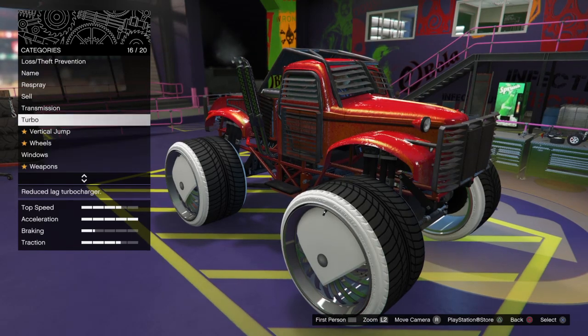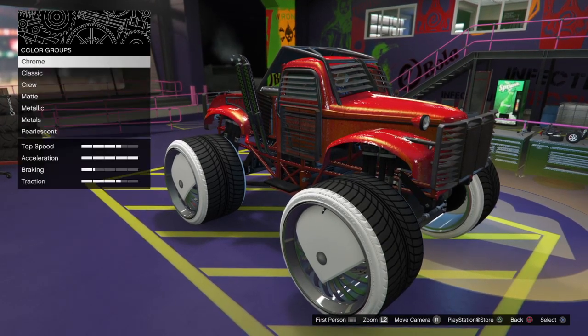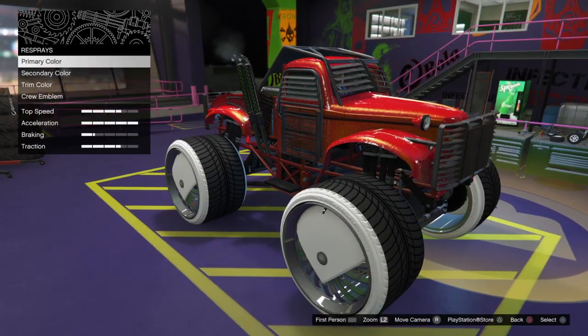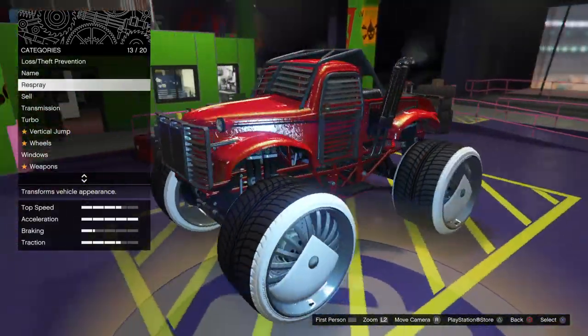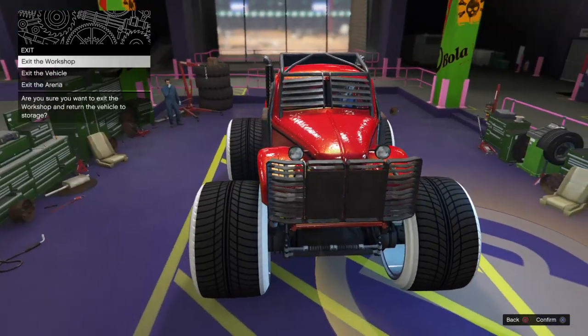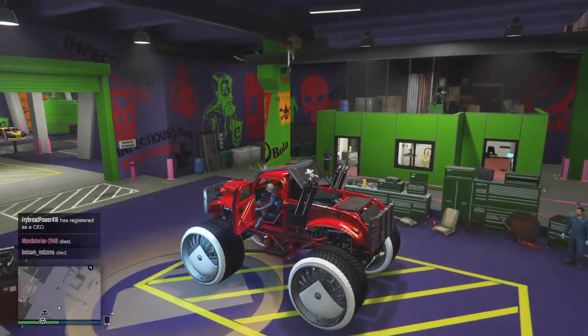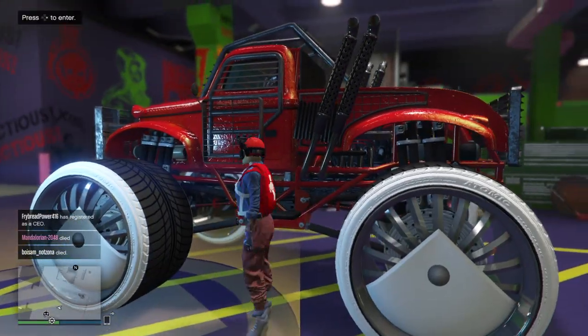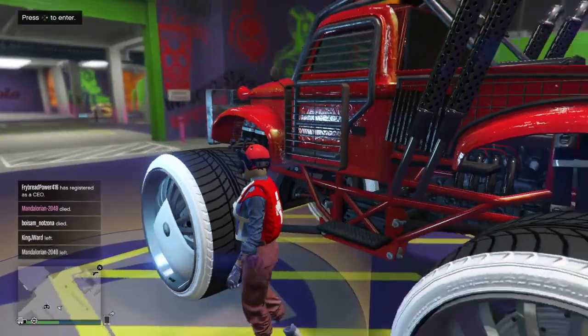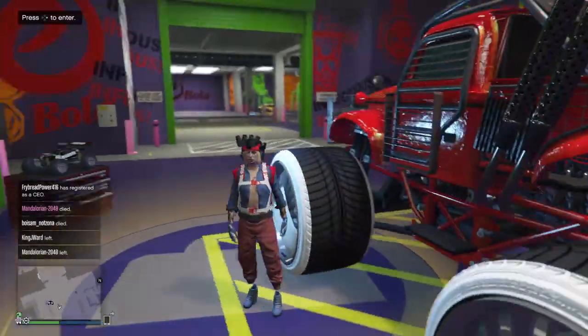We're just going to double check it — yep, this thing is all clean. We've got a nice, clean vehicle to throw the mods onto the RC. So we have a fully clean RC. Now we change something and hop out. You guys could have just changed the brakes or something if you didn't want to change the tires, but I'm showing you guys how to get your very own custom tires on your RC.